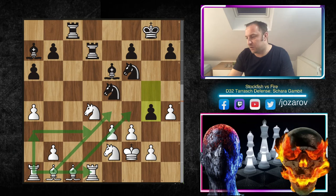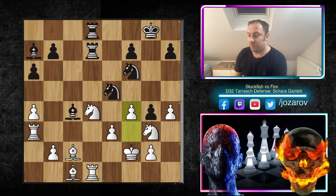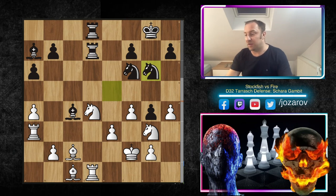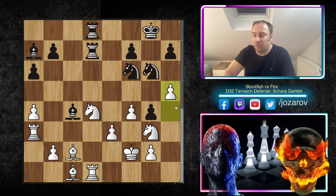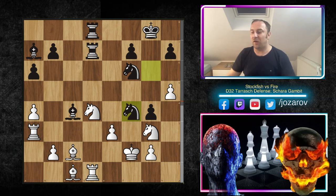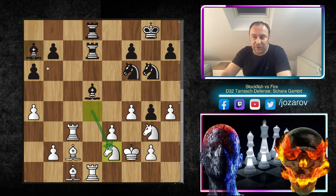After Bb1 we have Rd7, getting use of the d-file and building a rook battery. Now h4 — a brilliant Stockfish move. If gxh4 the pawn structure is too weakened: f5 is weak, h5 is weak. After h4, Black plays g4 instead. Stockfish realizes it's time to get the rook into the game with Ra3 — I love rook lifts by Stockfish when something special is going to happen. With the bishops on the first rank, normal rook connection is impossible, so Ra3 aims for Rc3 or Rd3.